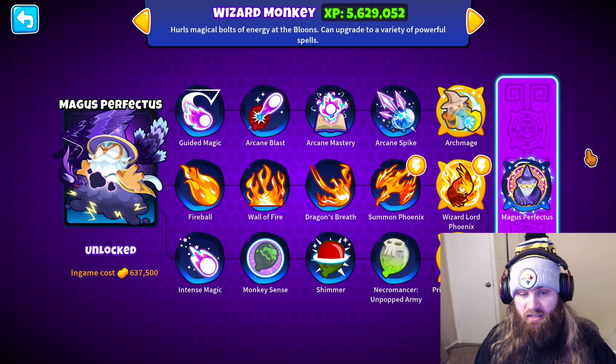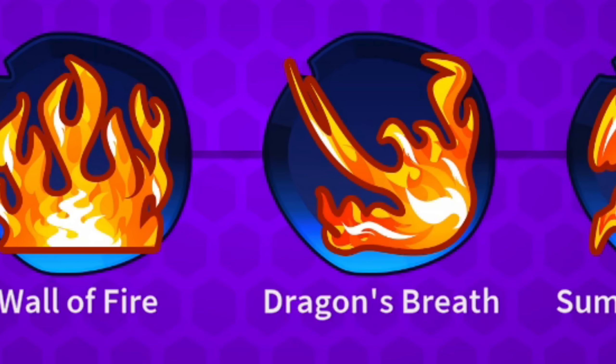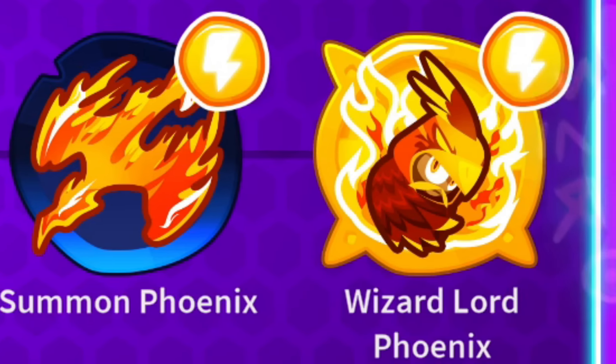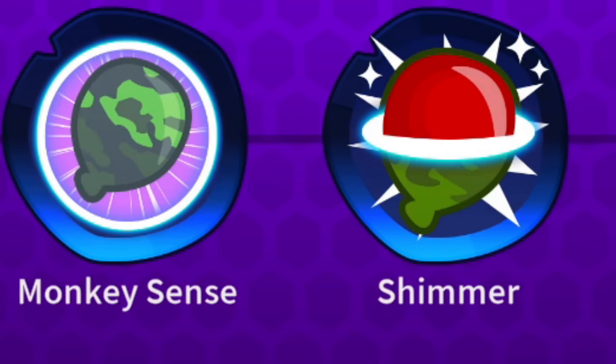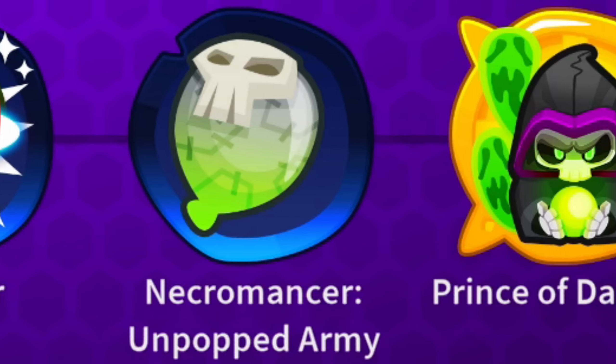Or we can go the fire route, which has fireball, wall of fire, dragon's breath, summon phoenix, and then wizard lord phoenix. And then we can go the necro route, which has intense magic, monkey sense, shimmer, necromancer, and then prince of darkness.